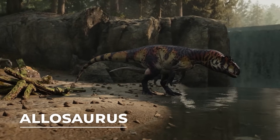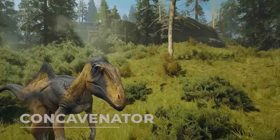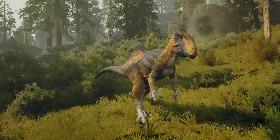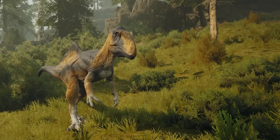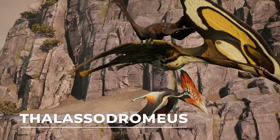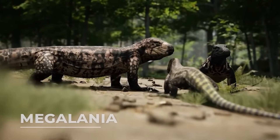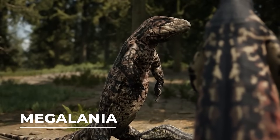Allosaurus, an all-rounder that's a fan-favorite dinosaur. Concavenator, a quick predator that has serrated teeth that can deliver a bleeding bite. Thalassodromius, a pterosaur with a large crest on its head and quite fast movement speeds on the ground. Megalania, a large prehistoric lizard with a venomous bite.